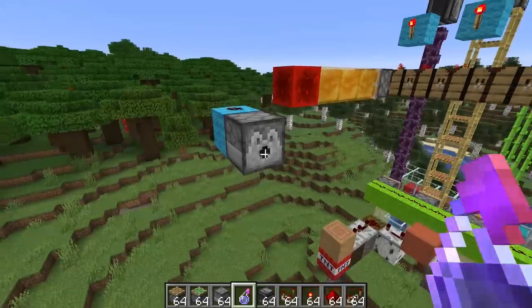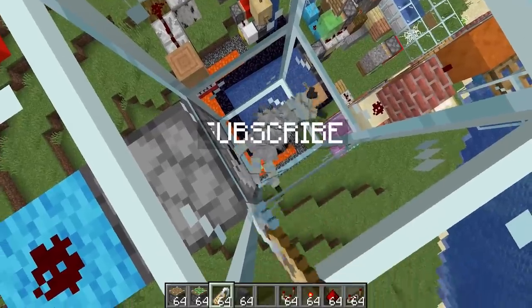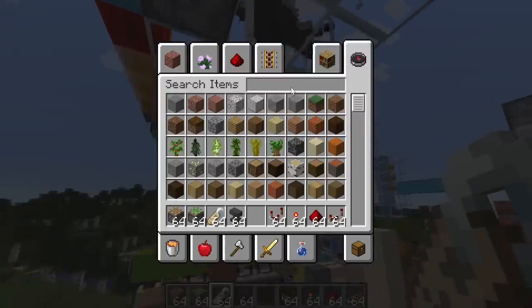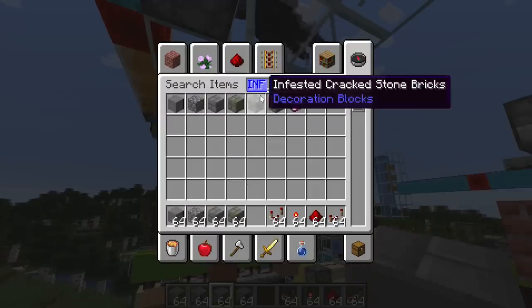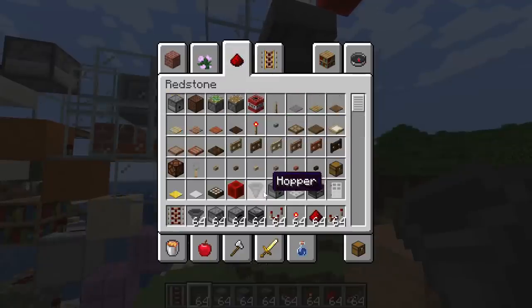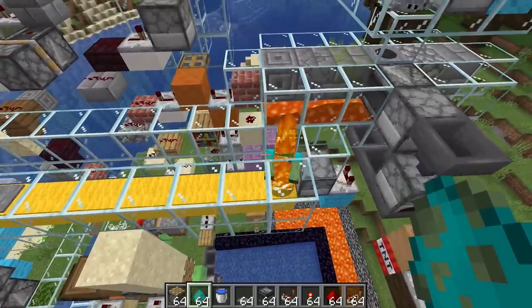Next we need to do the silverfish blocks, which I think we can do in interesting ways. As most of you know, if you injure a silverfish, local silverfish inside their infested blocks will pop out. We can place those infested blocks around here, and then detect the silverfish popping out using observers - or potentially weighted pressure plates. Actually I prefer the observer idea, and that observer is then going to shoot an item into this furnace, which will smelt it, and we can detect the smelted item using hoppers. This is such a long chain.